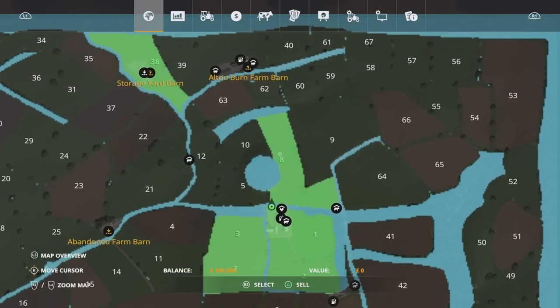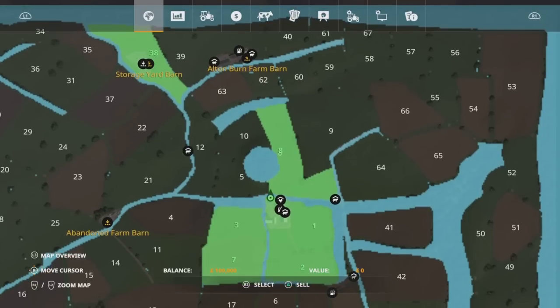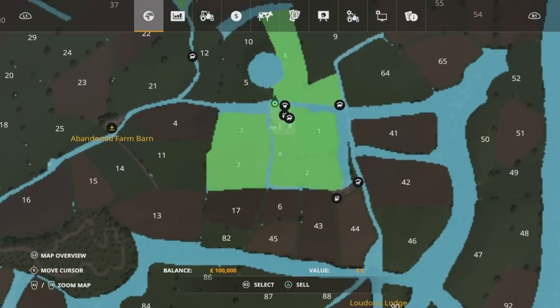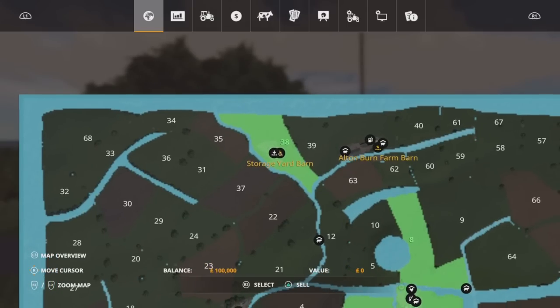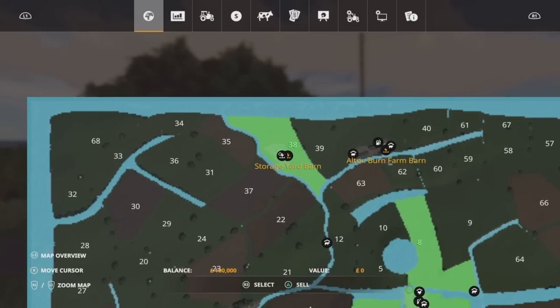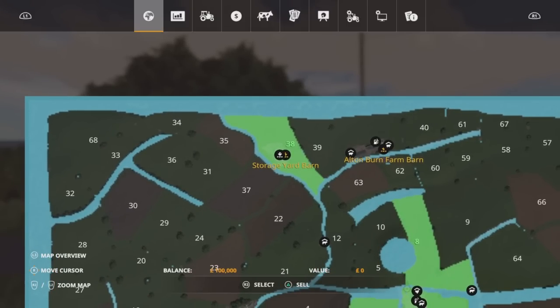As far as actual farming land, on new farmer you start with fields 1, 2, 3, 7, 8, and you start up here with the storage yard, field 38, and your silo is just up there.